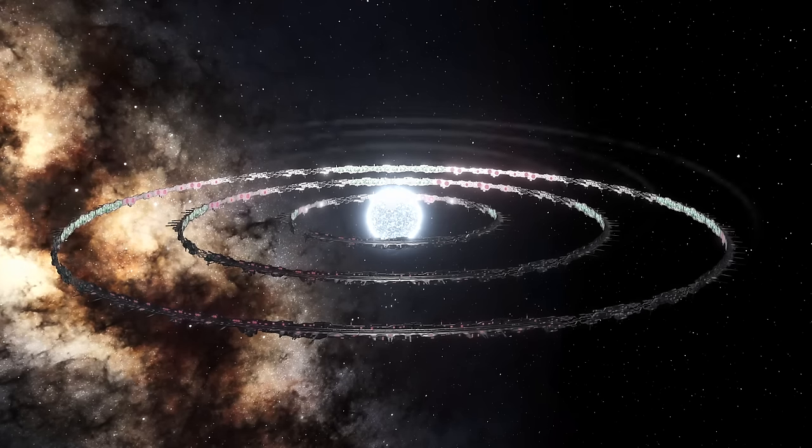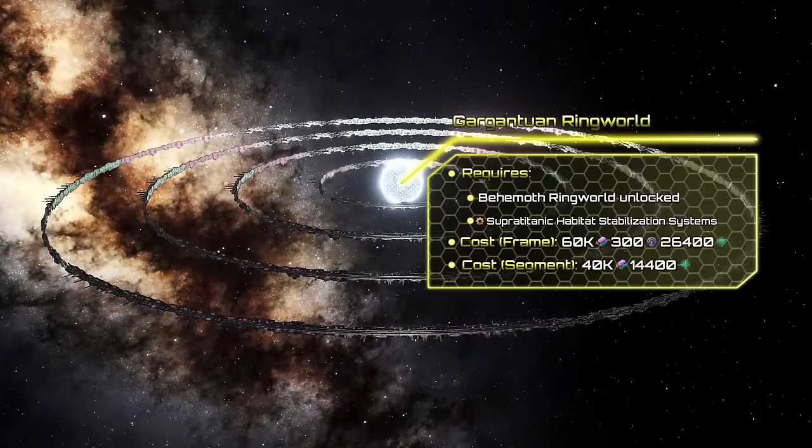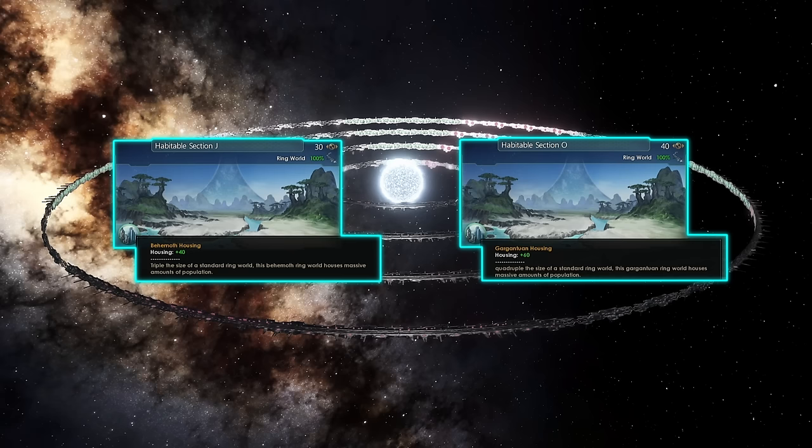This is not the end however, and you may unlock Gargantuan Ringworlds. They are locked behind two technologies. The first one requires Behemoth Ringworlds, while the second one needs Tetradimensional Engineering and the previous technology. To build the frame you will need 60k alloys, 300 influence, and 26,400 days, while each segment needs 40k alloys and 14,400 days to be constructed. Gargantuan Ringworlds are the final iteration of Ringworlds, and they offer up to 40 districts and 60 housing units.